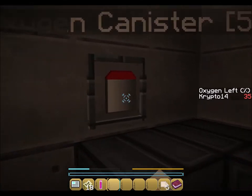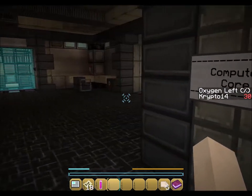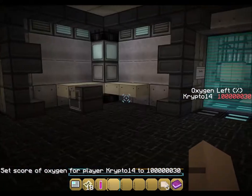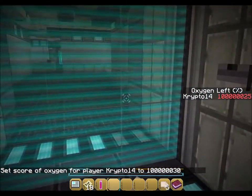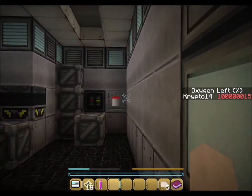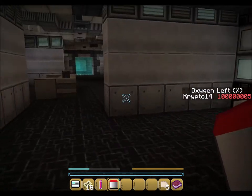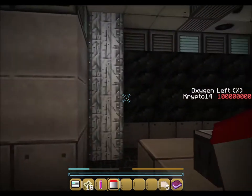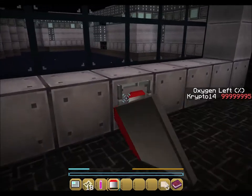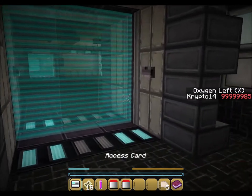My oxygen goes down so fast, I don't like that. We were in the computer core. I'm just going to cheat - that should buy me some time. We already went in there, so we have to go this way. More oxygen - we don't really need to get oxygen but we'll do it anyway. Maybe I need this so my oxygen doesn't go down. I don't know what the point of this map is, but I guess we're going to find out.